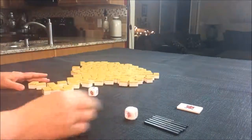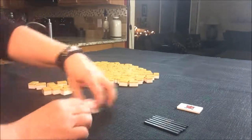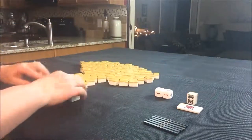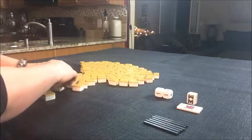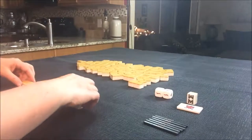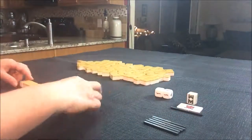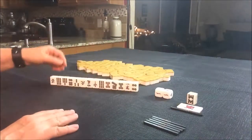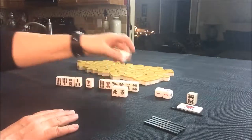So let's see what seat we're in. I rolled a five, so that would be seat one. Let's pull the Dora indicator. We have a nine BAM for Dora. And as dealer, I will get 14 tiles. Let's see what might be a good Yaku for this random pull, or multiple Yaku — you can stack. So we have a few honors, singles, not helpful.